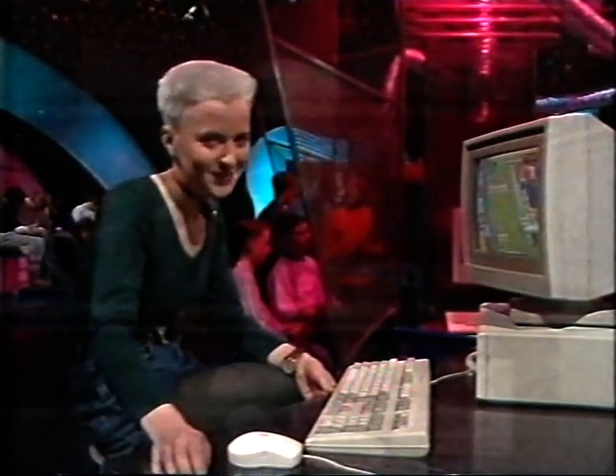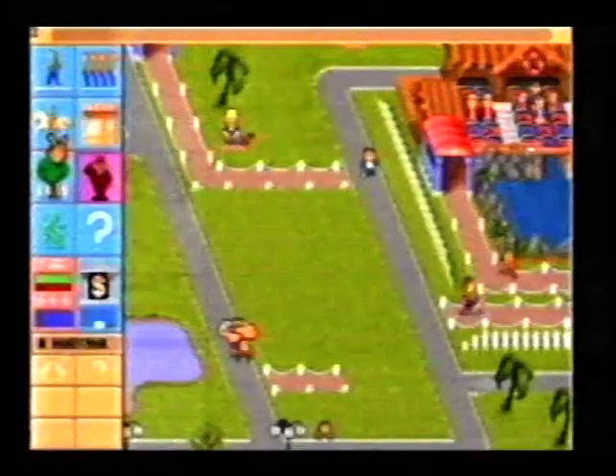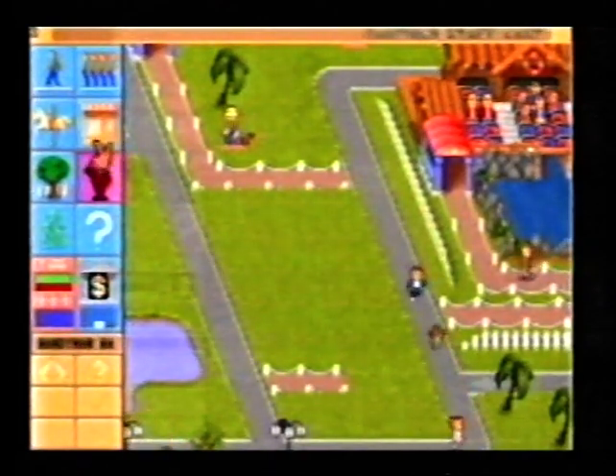First, a new piece of software that the bosses of you and Disney could have done with. It's a do-it-yourself amusement park kit. The idea is you start off with an empty field and you have to use that site to build the most profitable theme park in the world.